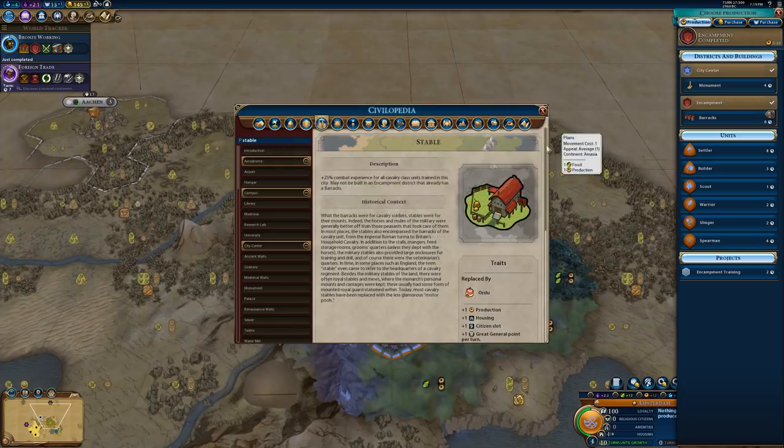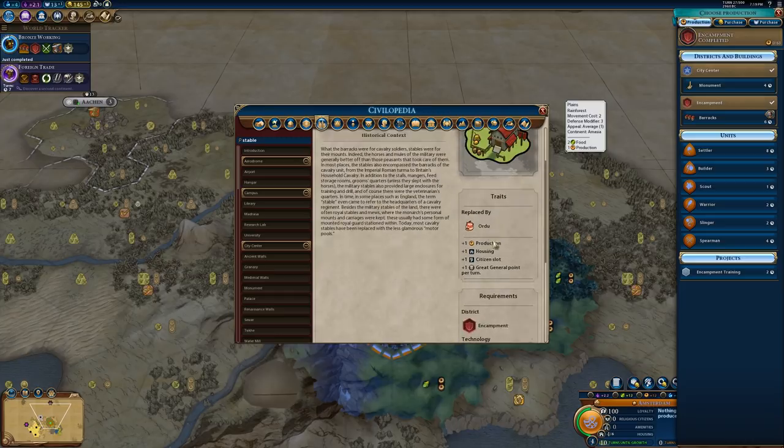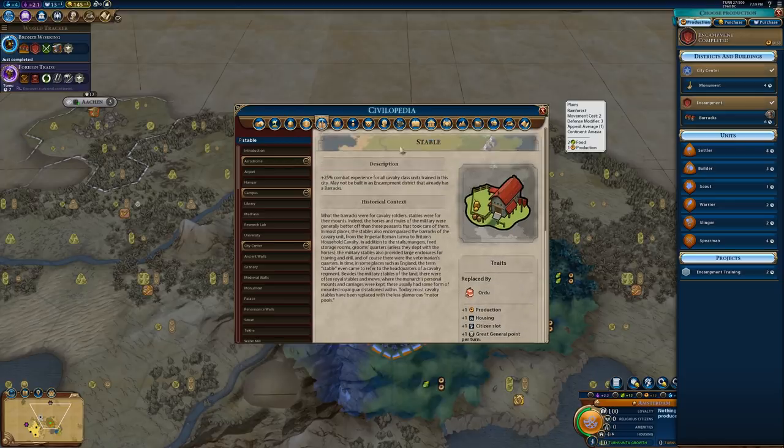The other tier 1 building for the encampment district is the Stable, unlocked with Horseback Riding. Note that the Stable and Barracks are mutually exclusive — if you have a Barracks you can't build a Stable and vice versa. The Stable provides 25% combat experience for all cavalry class units trained in the city, such as horsemen, chariots, or knights. It provides the same yields as the Barracks: plus one production, plus one housing, one citizen slot, and one great general point per turn. So it really just comes down to which unit class you want the XP for — if you're playing Montezuma go Barracks, if you're playing Genghis Khan or Scythia go Stable.